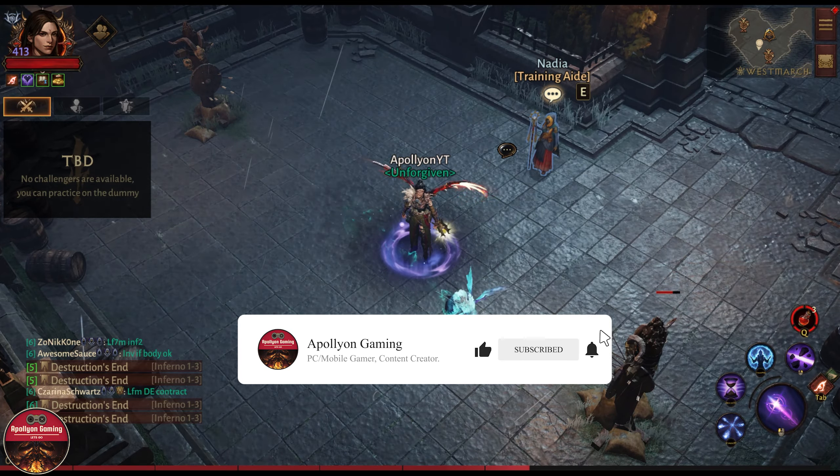First, we need a headpiece that applies a shock, so we equip the new one — it will apply a shock to the enemy. Then we need the new disintegrate shoulder. It can be used with the other one, but I will be using the shoulder we already tested. Now let's check out the new pens.